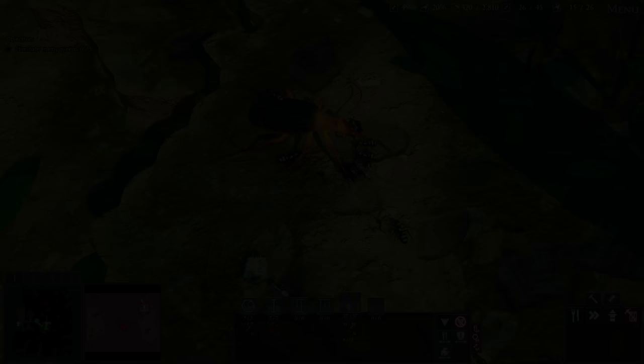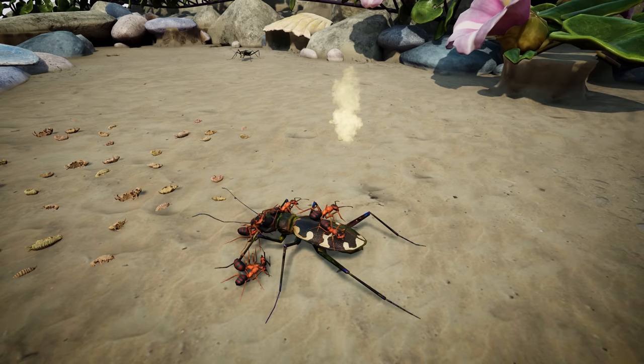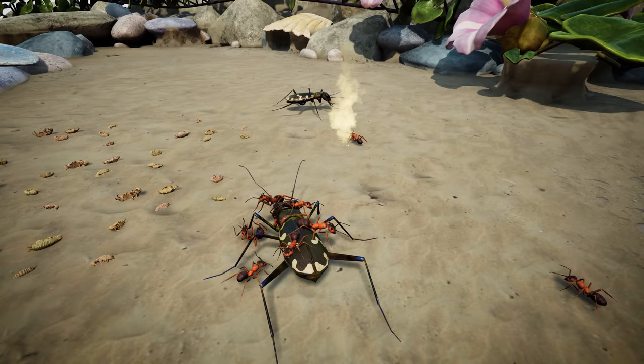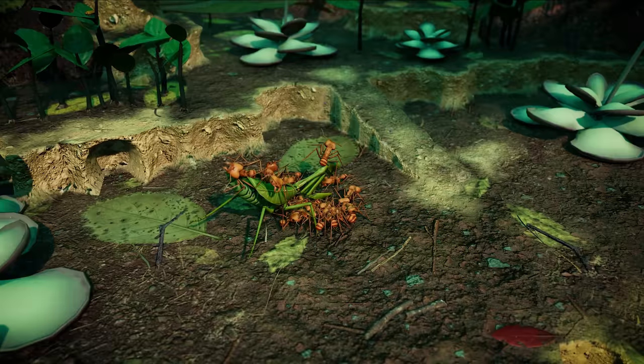In this update, many more creatures can be climbed and mounted by your ants — not just the very largest ones. As a general rule, most creatures as big or bigger than a large Tiger Beetle can be climbed. Ants mounted on enemies deal bonus damage and apply a damage buff to allies attacking from the ground. Be careful though — if a creature despawns with ants still on it, those ants will be lost.